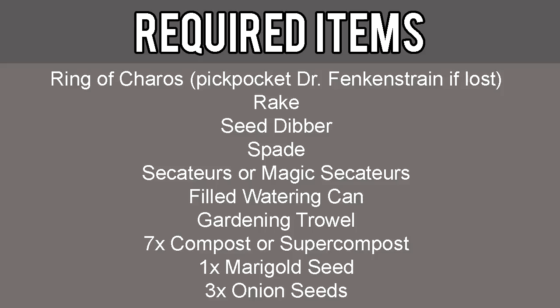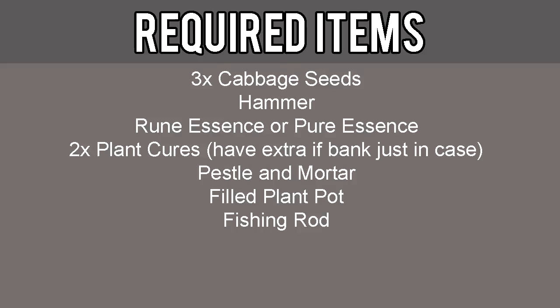Required items include all of the tool leprechaun tools in your inventory: Rake, Seed Dibber, Spade, Secateurs or Magic Secateurs, Filled Watering Can, Gardening Trowel, 7 Compost or Super Compost, 1 Marigold Seed, 3 Onion Seeds, 3 Cabbage Seeds, 1 Hammer, 1 Rune Essence or Pure Essence, at least 2 Plant Cures with some extra in the bank, Pestle and Mortar, Filled Plant Pot, and a Fishing Rod.